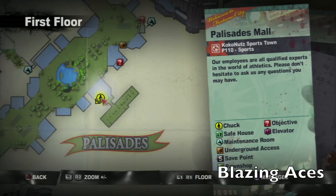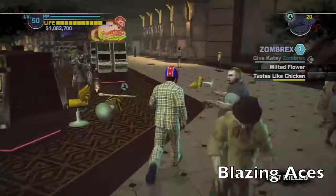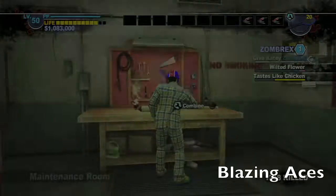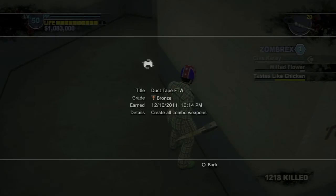Our last item is over here in the Palisades Mall, in Cocoa Nuts. Grab yourself a tennis racket, then head into the Yucatan and grab yourself a tiki torch — they can be found all over the floor and in Snowflake's cage. Combine those two to get yourself blazing aces and the achievement or trophy if you're on PS3. And that's all there is to it.